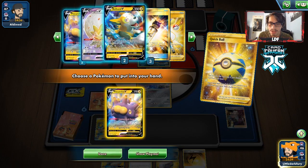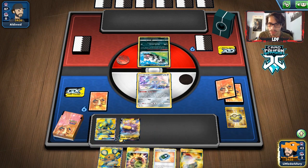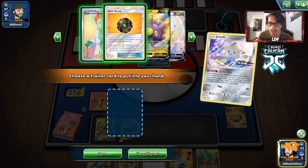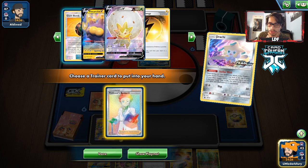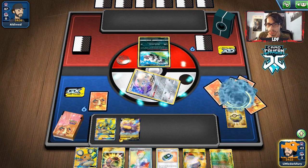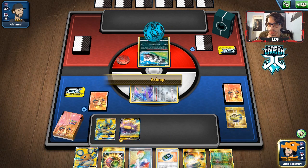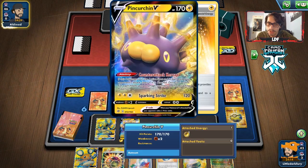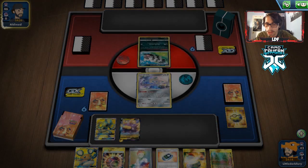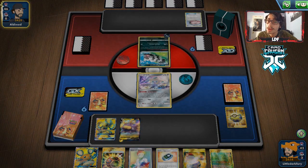We'll take this because we can probably build this guy up next turn thanks to Stadium Nav. There's a Giant Bomb. Using Stellar Wish — probably just the Research. I think next turn we're just going to try to get the energy off of Research, which we should be able to get, and then attack with Sparkling Strike. Actually, they're playing an Obstagoon deck.